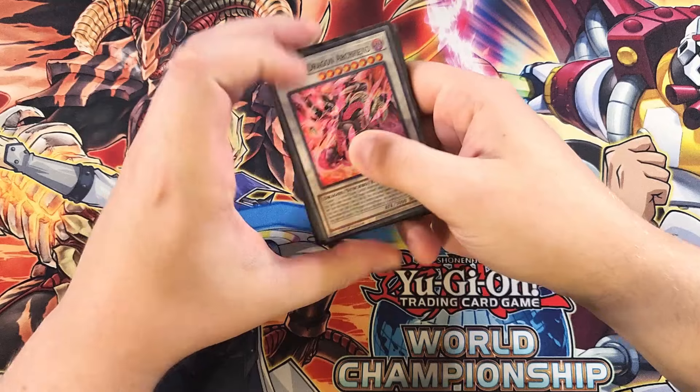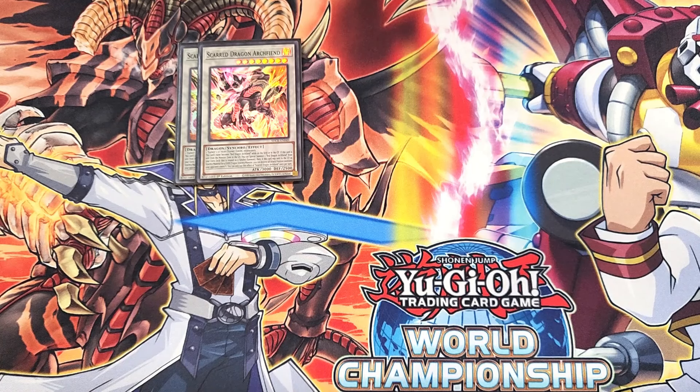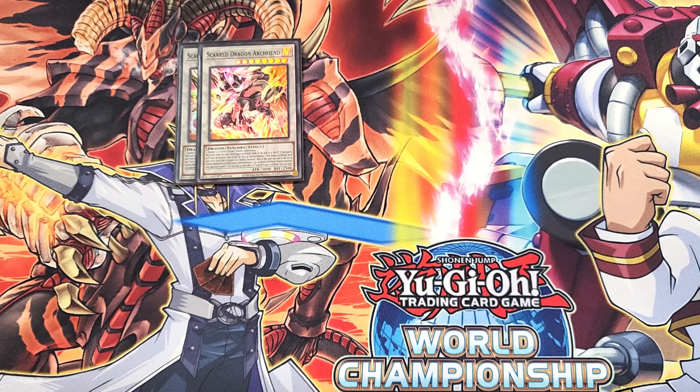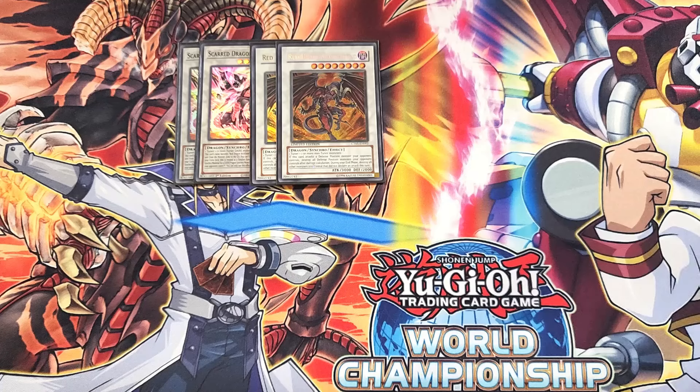For the extra deck, we're going to start with two copies of Scarred Dragon Archfiend. This card is definitely a two-of and helps you summon out your copies of Red Dragon Archfiend. This card's name becomes Red Dragon Archfiend while on the field or in the graveyard, and if this card is sent from the monster zone to the graveyard, you can special summon a Red Dragon Archfiend instantly from your extra deck treated as a Synchro summon. If it was sent as a Synchro material for a Dark Dragon Synchro monster, you can destroy all attack position monsters your opponent controls — insane for an OTK. We can play two copies of Red Dragon Archfiend — it's great that they made it so you can play the original through your copies of Scarred Dragon Archfiend, which is absolutely amazing. It's a great OTK piece and a super nostalgic card.